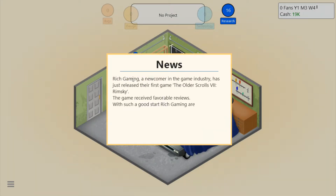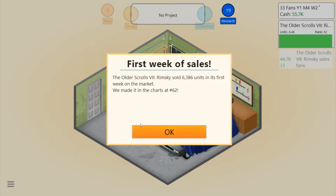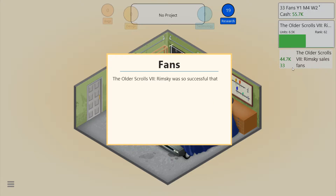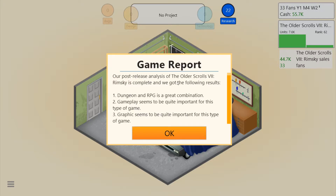I forgot that's what it's called, because in my other account I called it Sketch for Games. Rich Gaming — a newcomer in the game industry — has just released their first game, The Older Scrolls 7: Rim Sky. The game received favorable reviews; with such a good start, Rich Gaming are sure to gain fans quickly. I have zero fans... yet I'm selling. Oh no, I have 33. That was fast — it already finished selling. I was so successful — well, I have 33 fans. It also tells you what you get: dungeon and RPG — a great combination. I put gameplay low, didn't I? Gameplay seems to be quite important for this type of game.